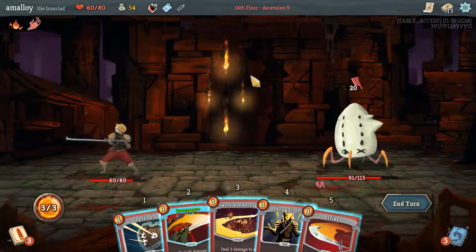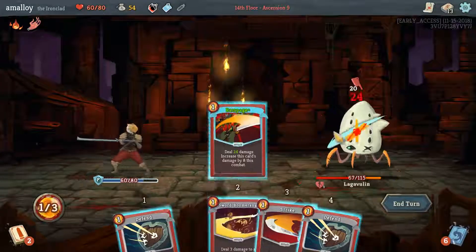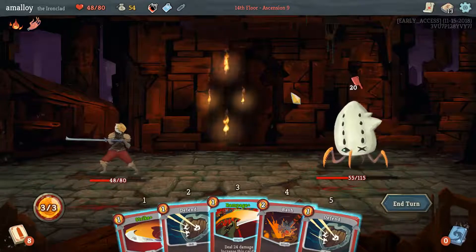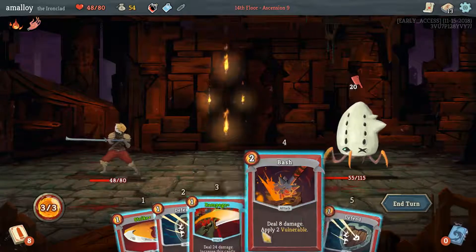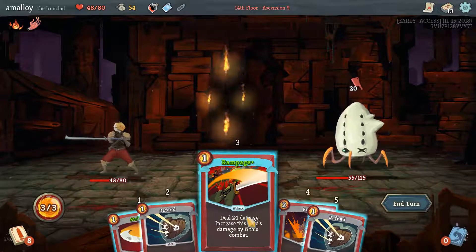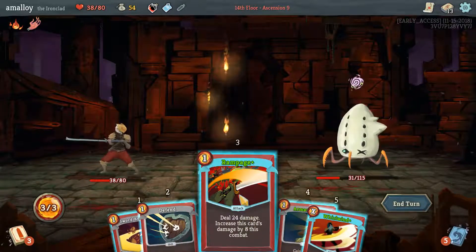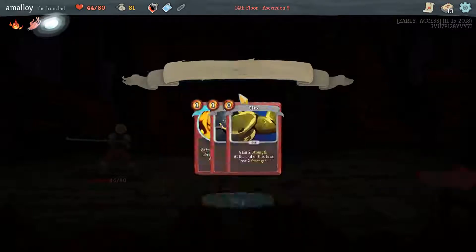I don't know the right balance of aggression because you need to be somewhat aggressive in order to improve enough that you survive later. If you play super conservative from the beginning you'll survive act one most of the time, but you won't necessarily scale enough for the later acts. I think we're doing well enough that I should try fighting an elite. I think I might do better to just defend defend rampage rather than trying to get in the bash. Blocking for 10 is pretty cool, and now this rampage should finish him.